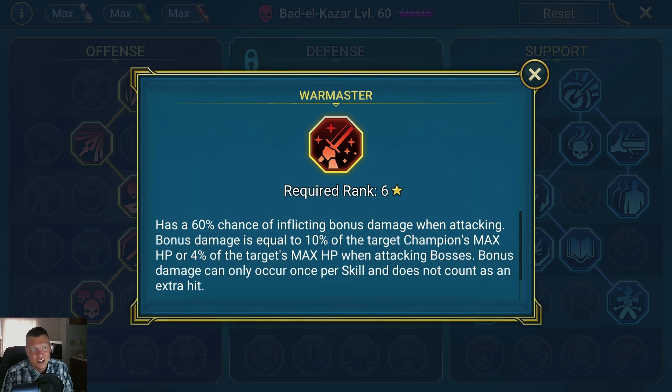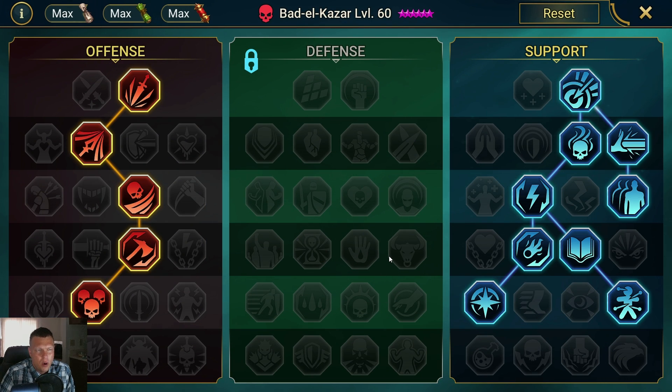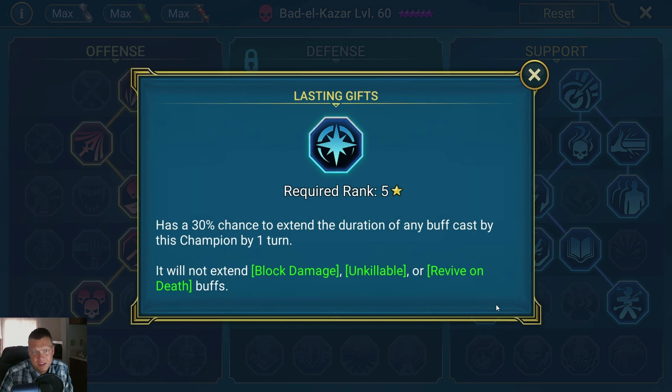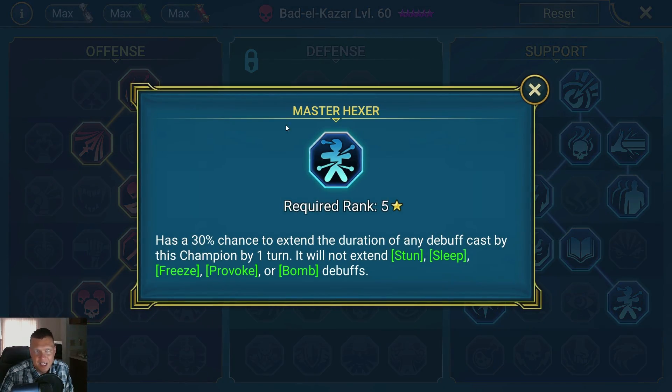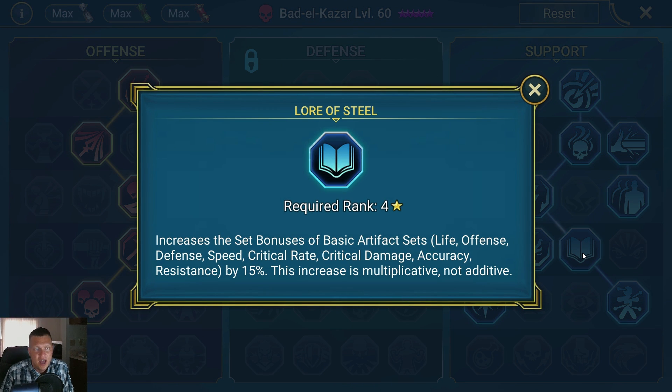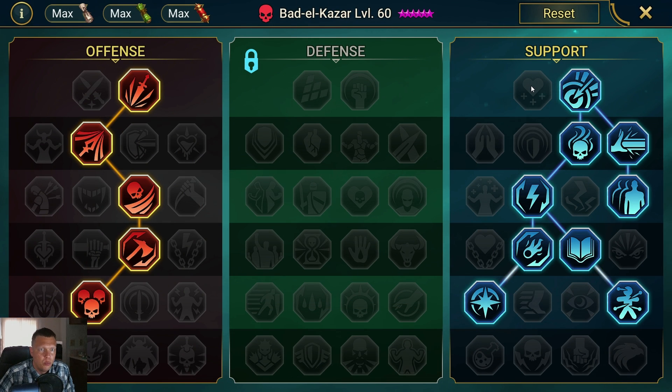We want to go with Warmaster, not Giant Slayer. If we're going to use him against the Clan Boss, we want Warmaster on him for sure. If you're never going to use him in the Spider or Clan Boss, maybe go the defense tree to give your party more sustain. Since Bad El Khazar places both buffs and debuffs, it's really good to get Rapid Response and Arcane Celerity so we're constantly buffing up our turn meter for even more speed. Obviously we want to split off into Lasting Gifts and Master Hexer. Lore of Steel is good for him because it's going to help our speed and Immortal and HP sets.